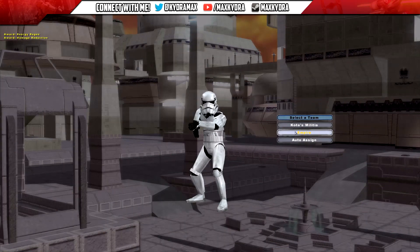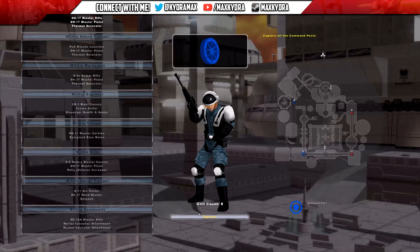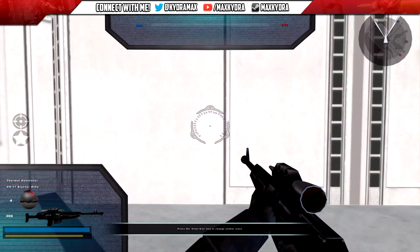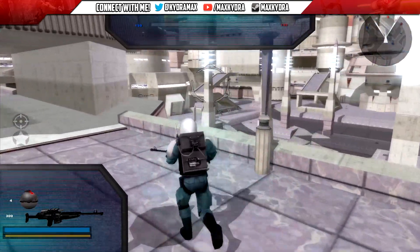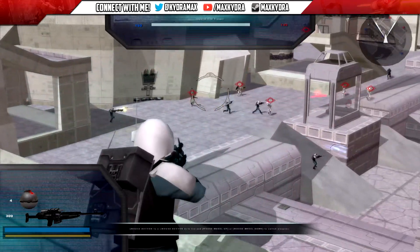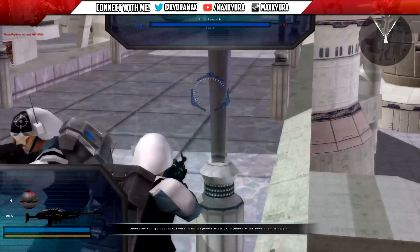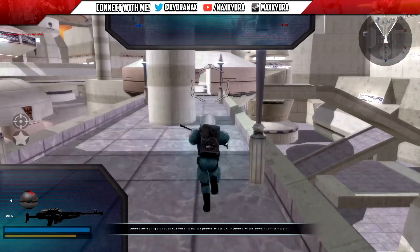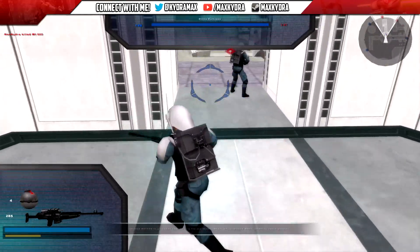Hey guys, what is up? MaxKydra here, welcome back to another video. Today we are going to check out this mod called Birds of the Rebellion. Basically this map takes place at the Battlefront 1 Bespin cloud city — not the platforms one — and you've got two sides: the Imperials and Kodos Militia.